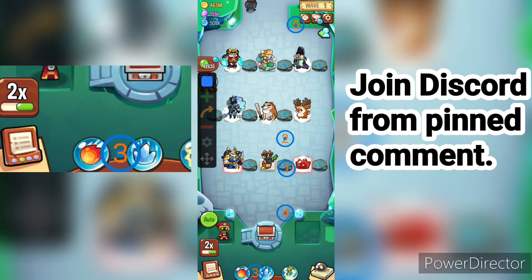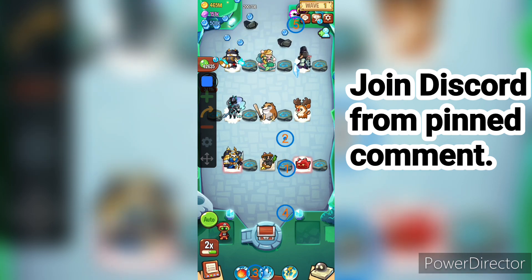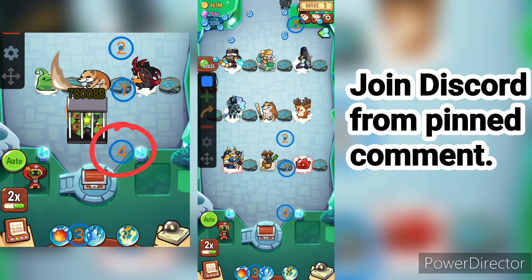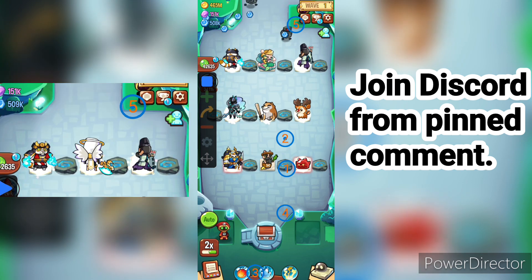Number 3 circle is in between the fireball and freeze spell. Number 4 circle is on the position shown — I don't quite know how to describe this one. Number 5 circle is just on the foot of the boss enemy.